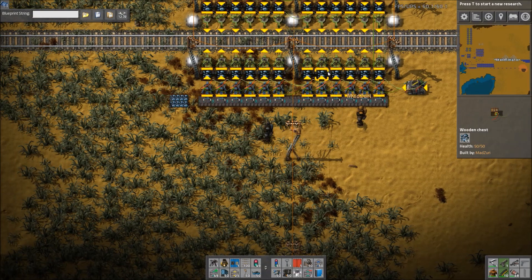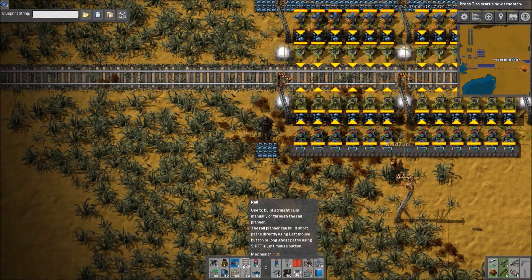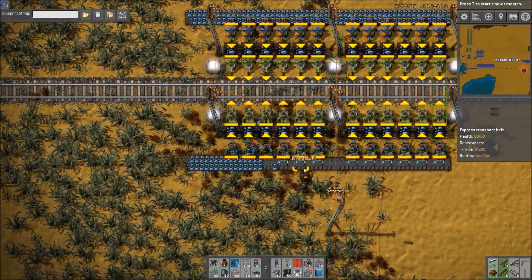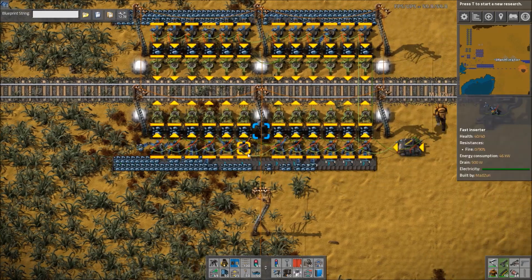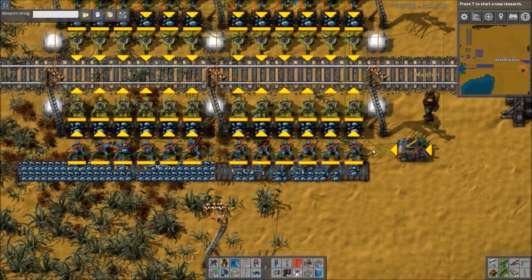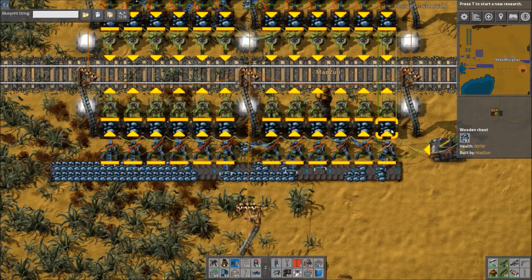What this is going to do is — as you can see — all the chests are, for the most part, pretty evenly loaded. It's going to load all of them evenly. Once connected, the inserters will essentially base whether they grab something or not on the amount in all the other chests, so that they're all loaded about evenly.